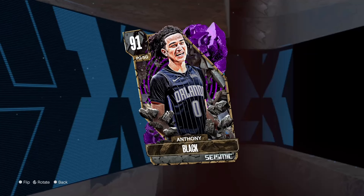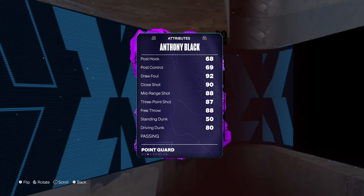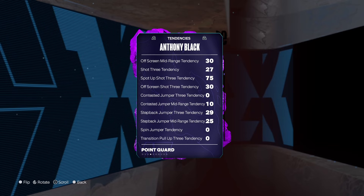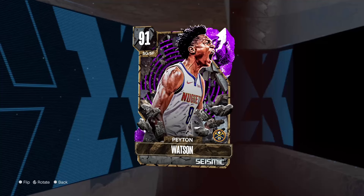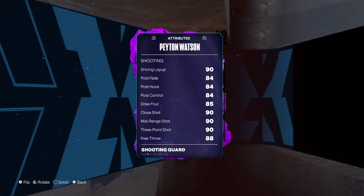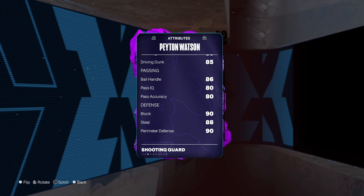This next card is really good — he's a six-seven point guard, which is tall for a point guard, so the jumper is great and he has good defense too. You guys should pick him up. It's Dade Washington — he's six-seven, you guys can run him at shooting guard. He's great at both offense and defense. I have this card myself, he's in my lineup.